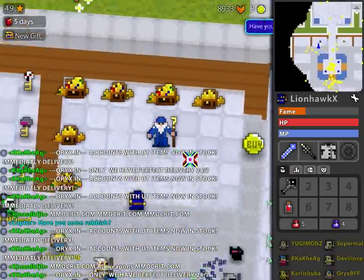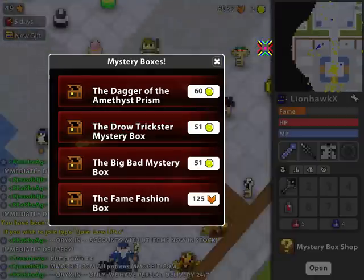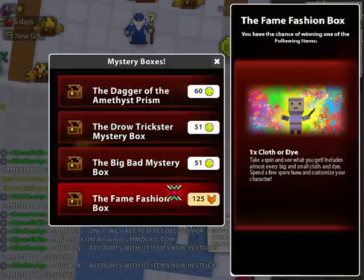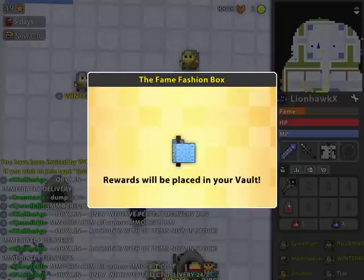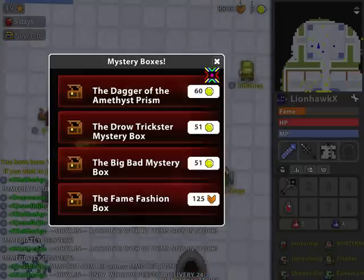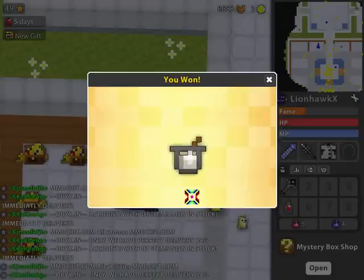Hello there YouTube, I'm back again with a video. I'm gonna check out this mystery box shop because I was wondering what's in here. The big bad mister boxes cost real money, I don't want to do that, but apparently I can get cloth or dyes for 125 fame, which I'm gonna try. I'm just gonna waste all my fame on this — I don't have any use for it. I'll just keep on doing this until I'm completely broke.